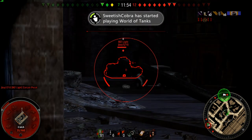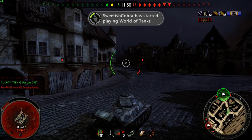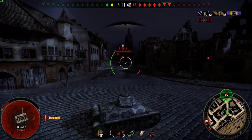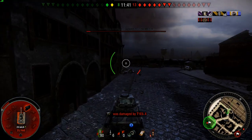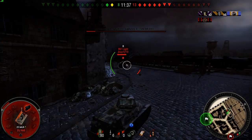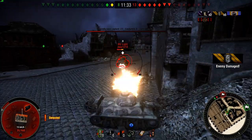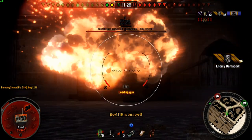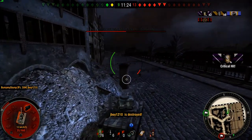Keeping score: three to eight, two on eight. We know this guy's coming around here — he's gonna try to flank me. And he didn't flank me very well. I take out his engine, take another shot at him, and I finish him off.